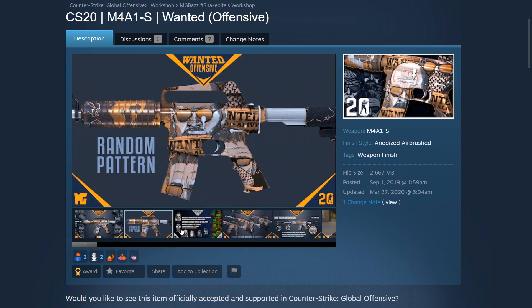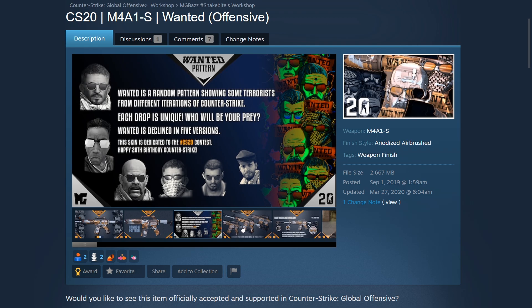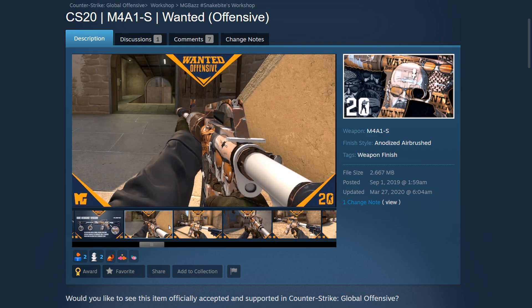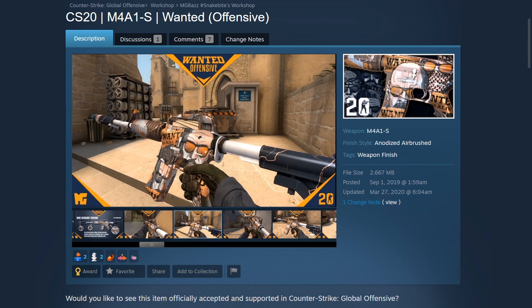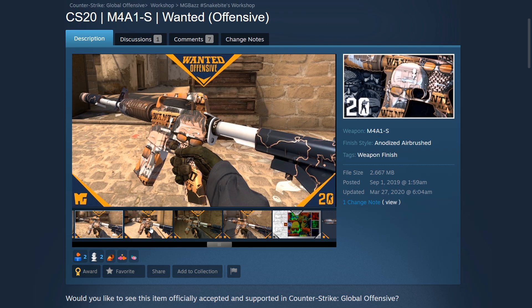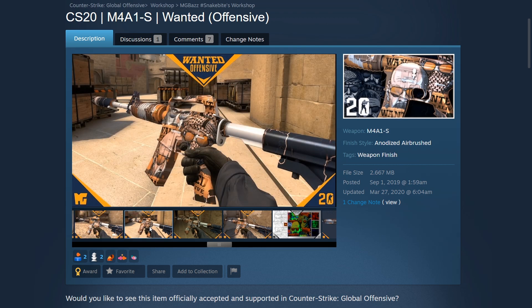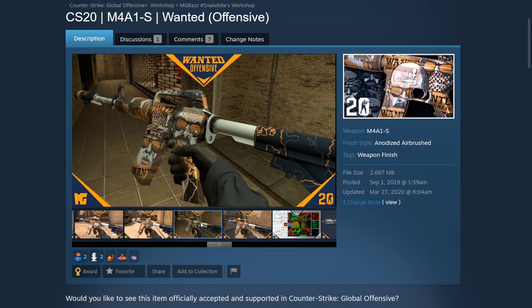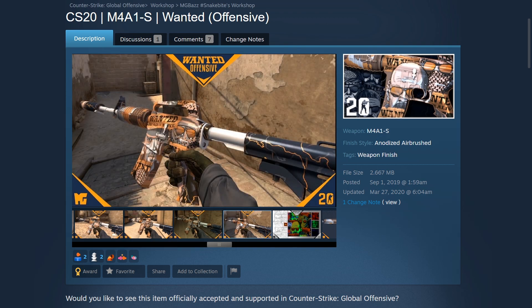I know we already had so many M4A1-S skins recently, but I just wanted to show this M4A1-S Wanted created by MG Baz to show just how cool and unique this skin is. There are so many unique easter eggs on this skin, and there are different patterns you can obtain as well. I also love the artwork — there are different terrorists from different iterations of Counter-Strike, so it's really cool to see that, and the skin is a very bright one.